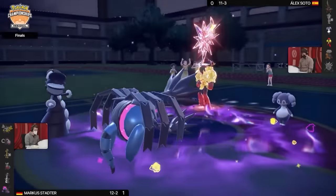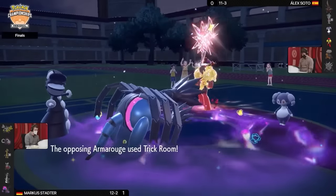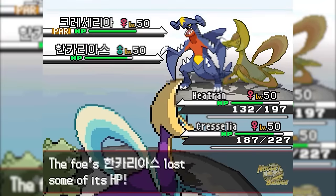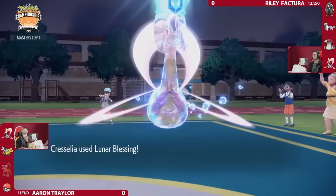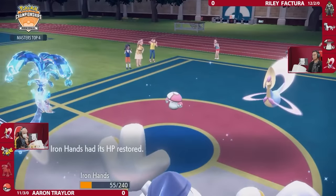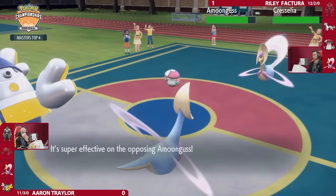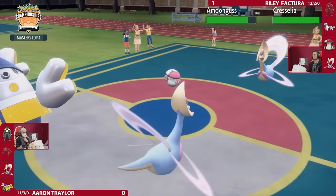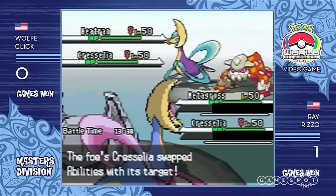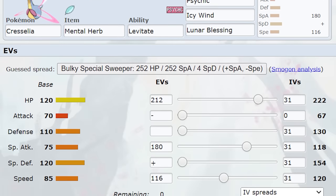Now that I had Iron Hands, I started thinking about Trick Room. My team wouldn't center around it, but having the option would be nice. After looking over the users, I decided on Cresselia. Not only is it incredibly bulky, it can support the team in multiple ways: Lunar Blessing heals itself and its partner by 25% and removes status conditions. But the main draw was Icy Wind — a move that does a little damage and lowers opponent speeds by one stage. With both Icy Wind and Trick Room, I could use Cresselia against both faster and slower teams. I gave it a Mental Herb to prevent Taunt from shutting it down.